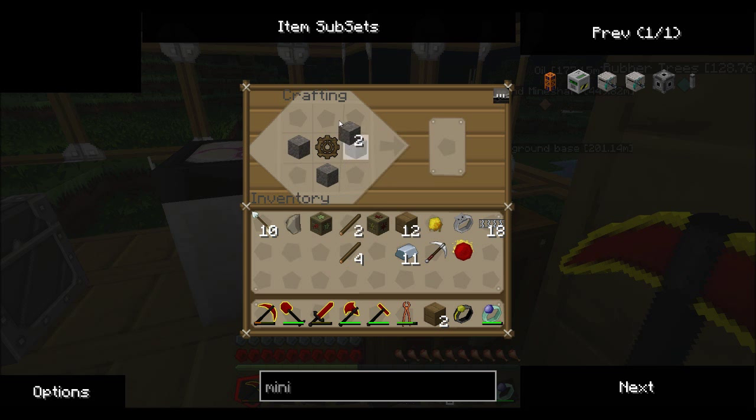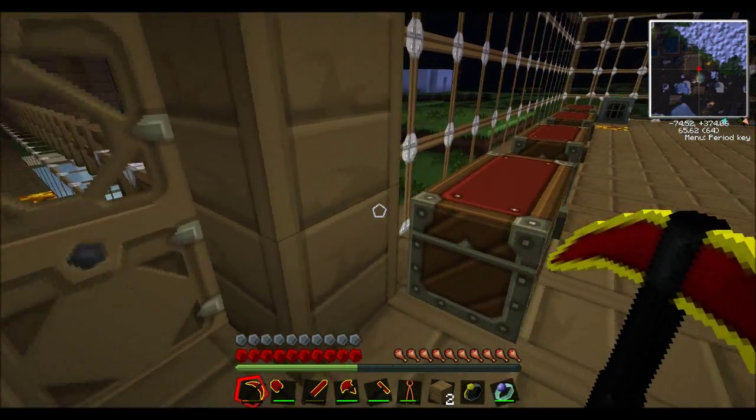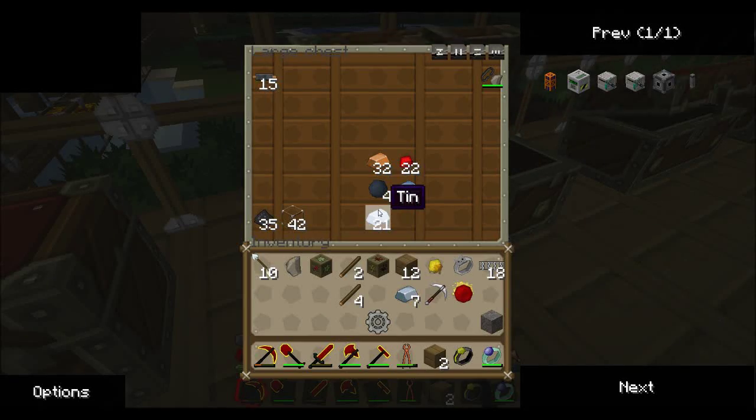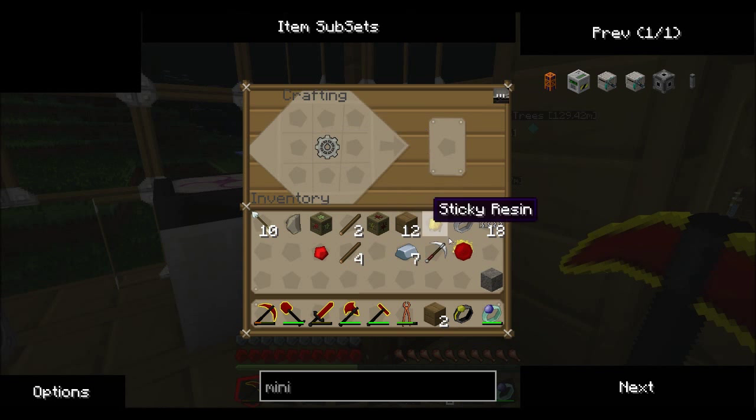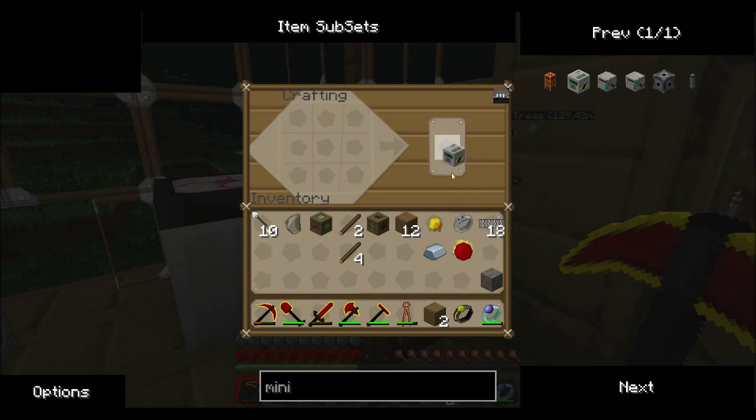So we've got a gear. You guys remember how to make cogs or gears — we've got an iron gear. We need one redstone, which hopefully we have. We do! For once we have some. Iron gear, iron pickaxe at the bottom, redstone, and surrounded by iron — this makes a mining well.